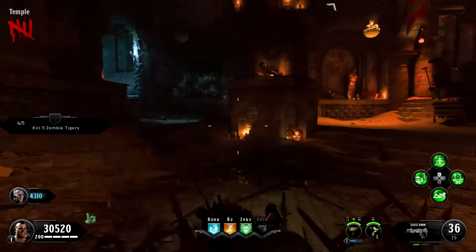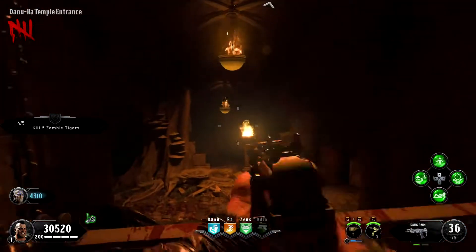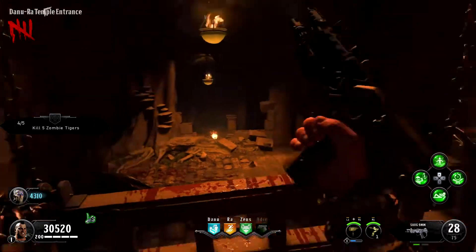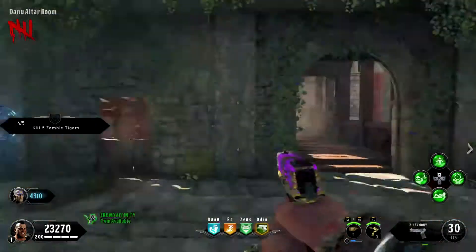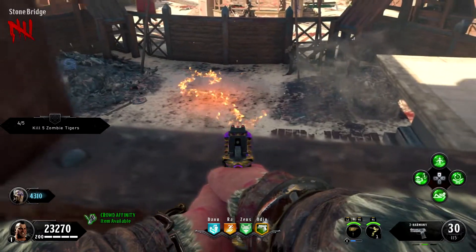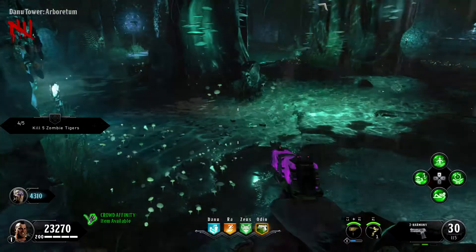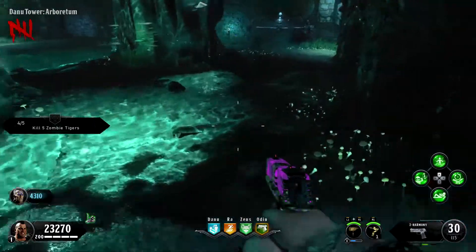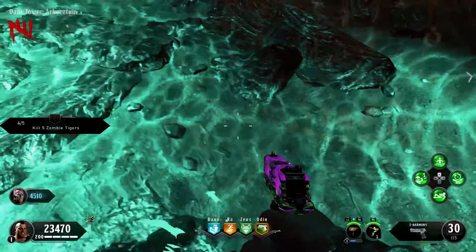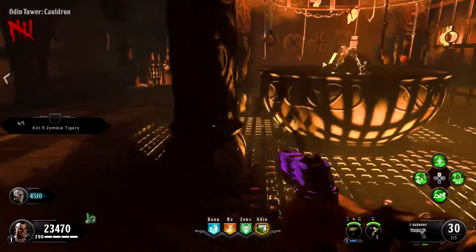Next you want to come over here and shoot this urn right off of there. Once you shoot that off, you'll start the next part. Then come over to the altar room and you'll see a symbol that points to which building the skull is at. In this footage it was right here in the Day New temple. Another location is right here.